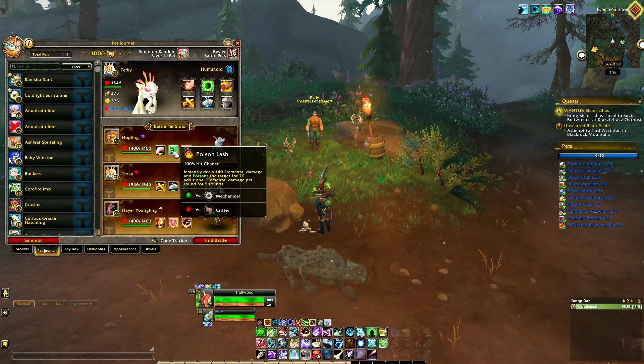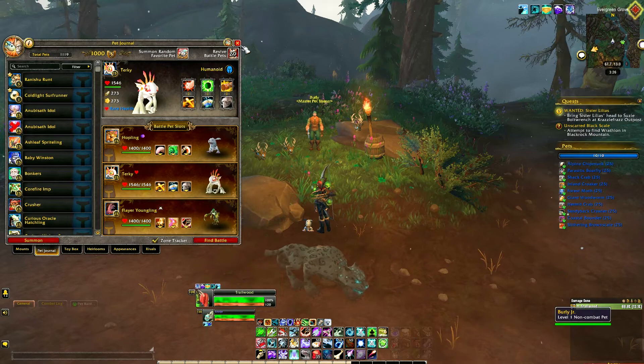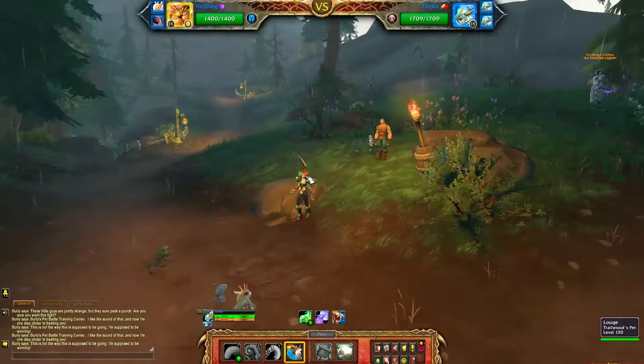Take the abilities Tongue Lash and Backflip on the Hopling. Turkey needs Flank, Lucky Dance, and Stampede. The Flayer Youngling needs Triple Snap, Deflection, and Rampage.